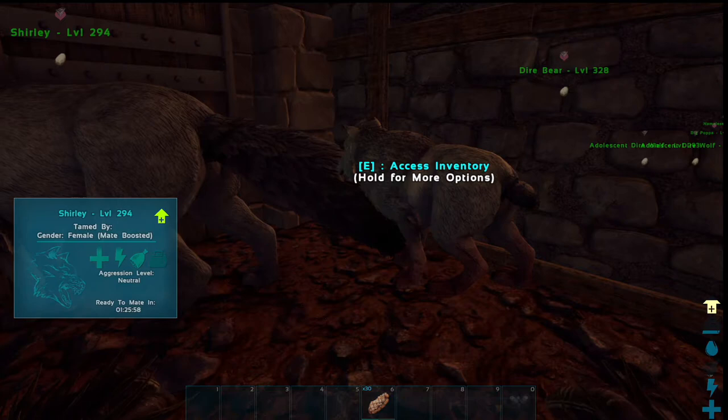And there you have it — that's how to raise mammals. Go get your wolves, go get your bears, mate them up, raise them, go raid some caves, do what you want, go live your life. Thanks for coming by.